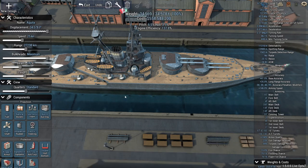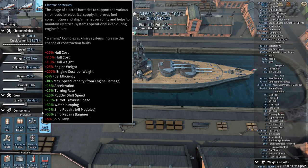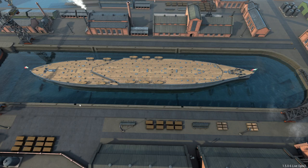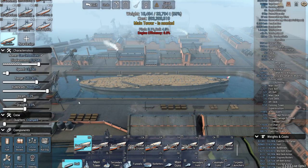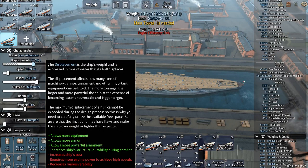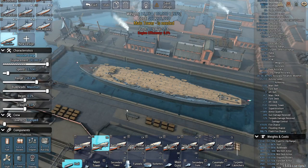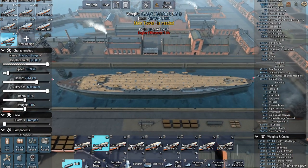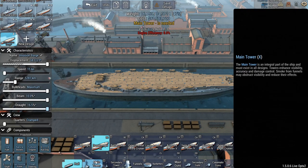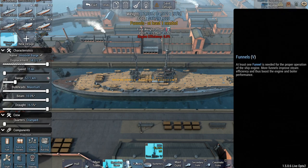I said I was only going to build one battleship on each hull, and that is true. But what I'm going to build now is technically going to be classed as a battleship by the game — I don't consider it an actual battleship. This is going to be an invasion barge. The goal is to build a ship that is as heavy as possible for as cheaply as possible.